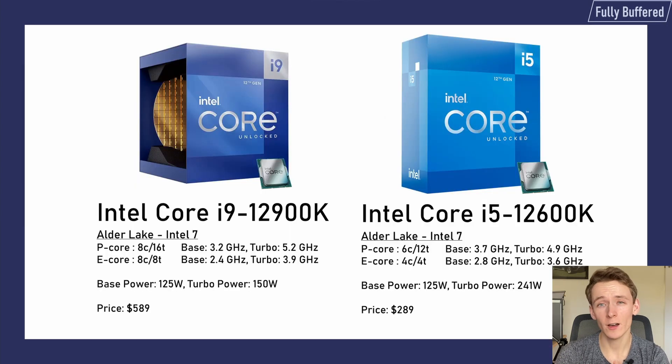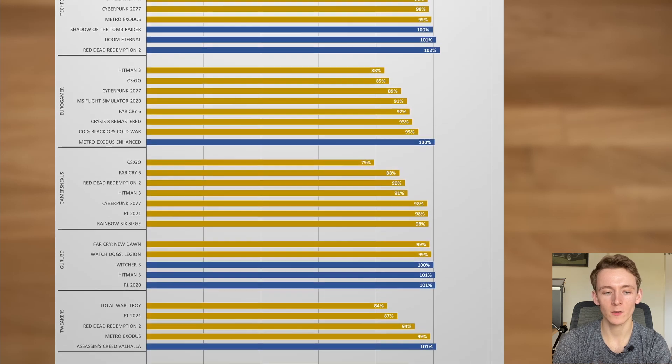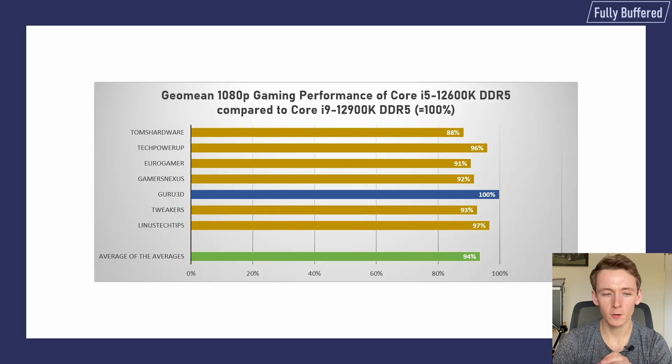Next up, is the i9-12900K worth the extra money compared to the i5? In only 13% of the tests was the i5-12600K as fast or just a little ahead of the i9. The games that especially benefited from the i9's extra cores include Far Cry, CS:GO, Hitman, and Borderlands. Guru3D showed the least difference and Tom's Hardware the greatest. On average, the i5 is 6% behind the i9 — a small difference considering the i9 is twice the price, so you're getting good value for money with the i5.